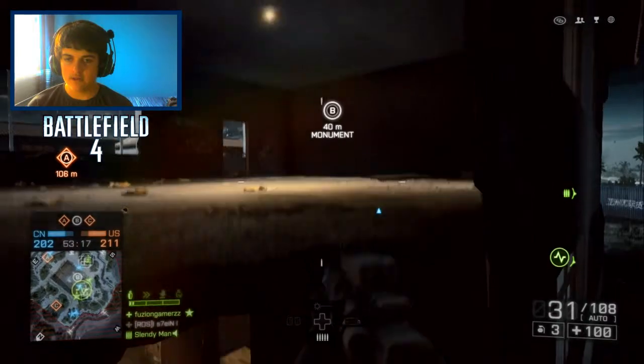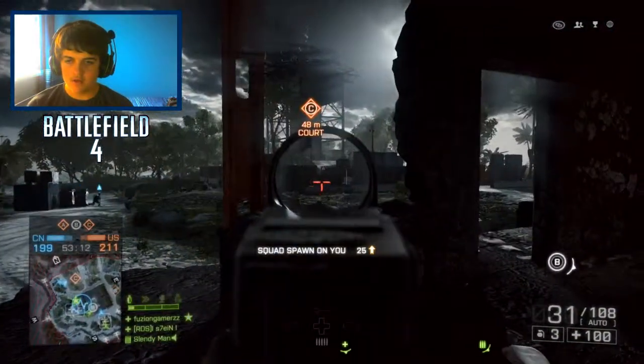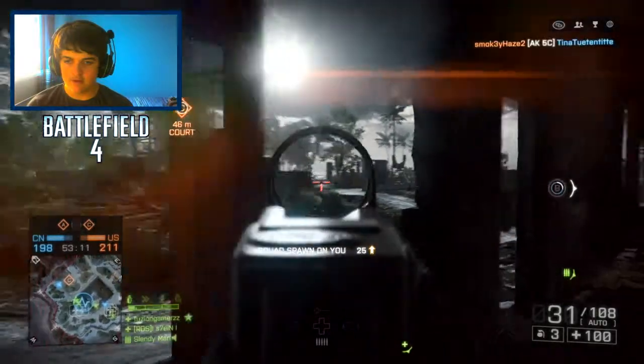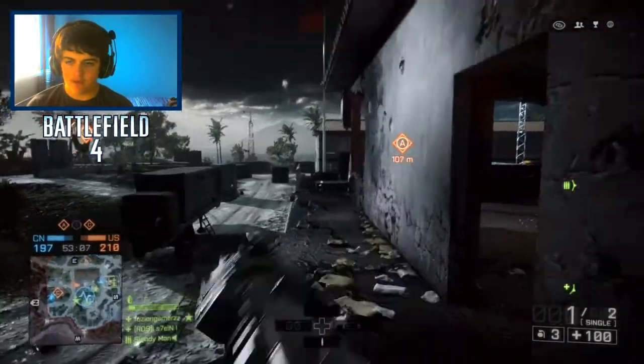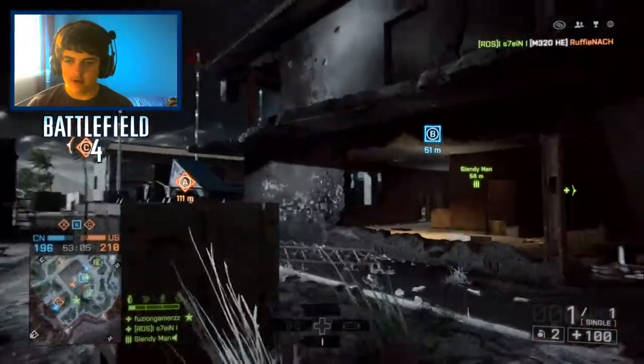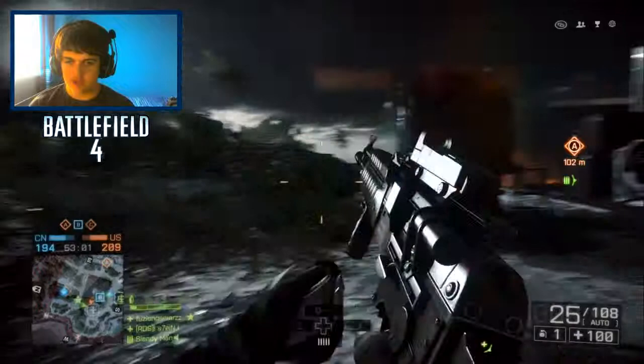I think there's a guy upstairs. I know there's a few guys over there — I'll try and spot a few. There's a guy there — we'll leave him. Throw a grenade. There we go, take C. I'll protect the team taking C.